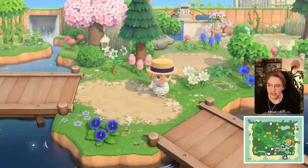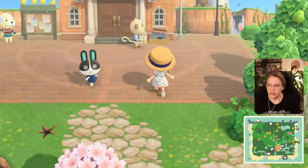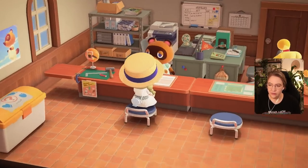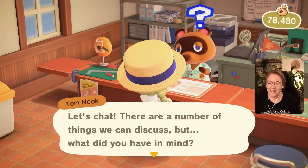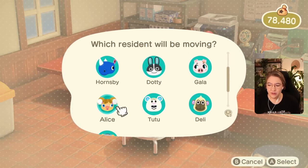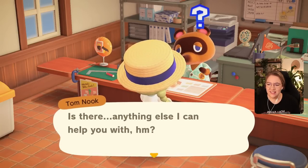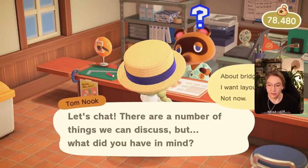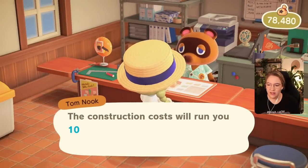Let's get Alice's house moved to the right spot and then judge the situation again. It's the next day - I'll get Alice's plot right back and put it in place. Oh my god, Dottie is doing yoga - very fitting for her character! Alright Nook, we need to talk to you again. Let's move this house. Oh, Alice is sick - are you kidding me?